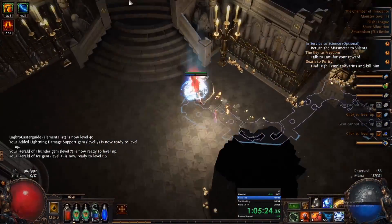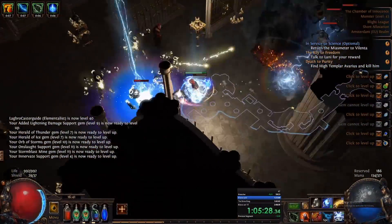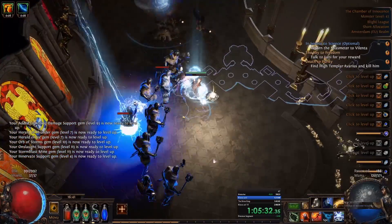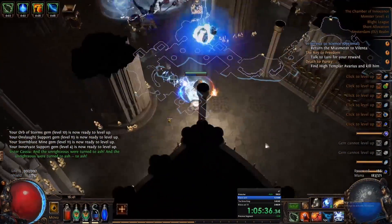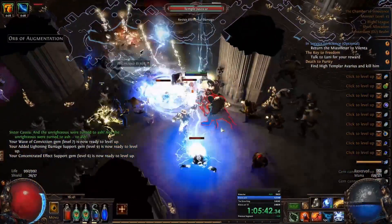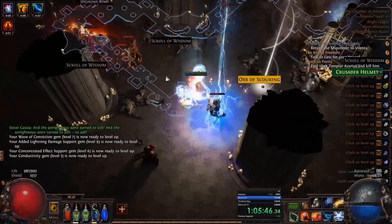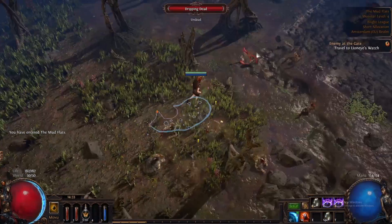What you can see in the background is the first run of Chamber of Innocence. I'm going to show you the guide and end with a map showcase. I just want to note that I am not a speed runner, so these times can be improved a lot. I want to show that normal people can also do good times on a twinked character. Also note that the map showcase at the end is of a map with elemental equilibrium, which effectively halves our damage.